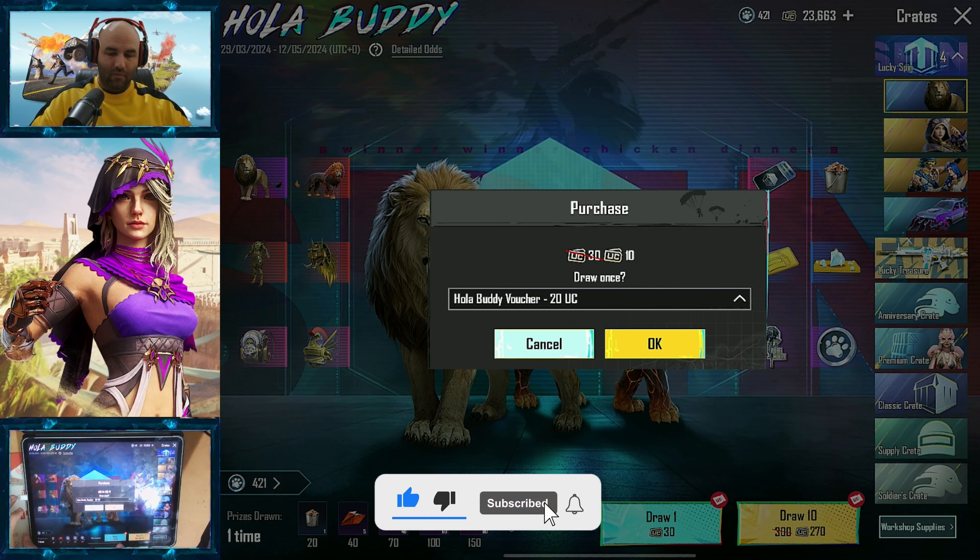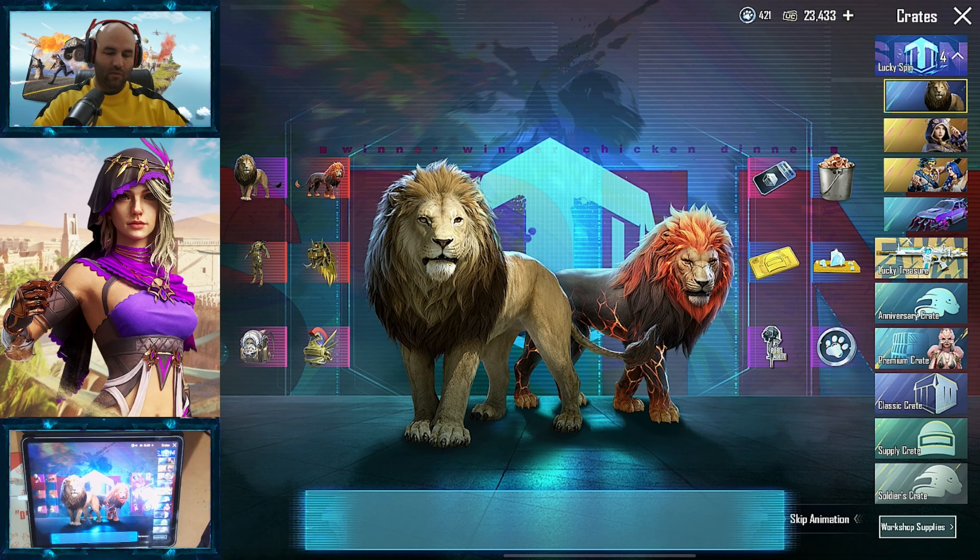That's not the lion. Let's do the ten pulls — pull the body vouchers. We'll do the animation on the first and then we'll do some skips. Let's see how lucky we get.